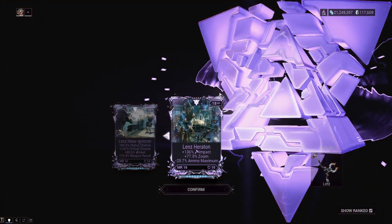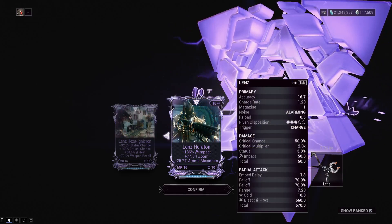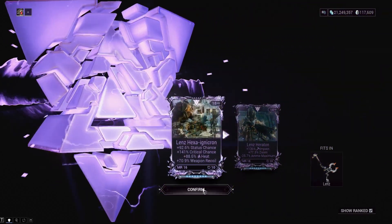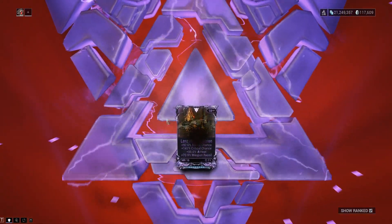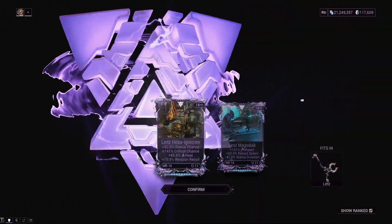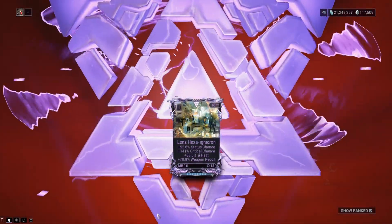We got plus impact, plus zoom, minus ammo — and if you don't remember, the Lens has a very low ammo pool. This might be one of the worst rolls I've ever seen in my life. It could technically be minus damage, but that's really bad too. Are we ever going to get a good riven from these videos? That one's basically minus status duration, plus reload, plus impact — I actually don't think we're ever going to get a good riven from this.